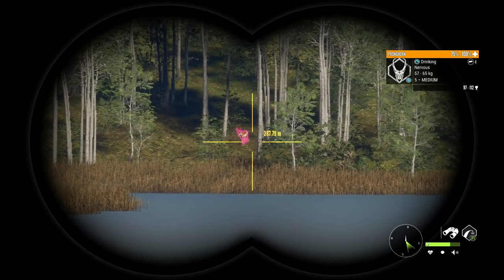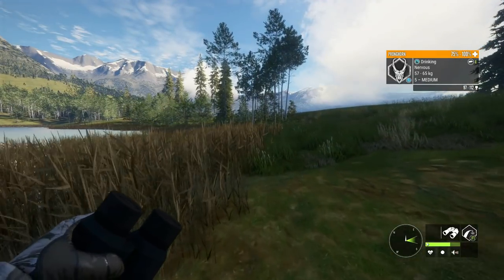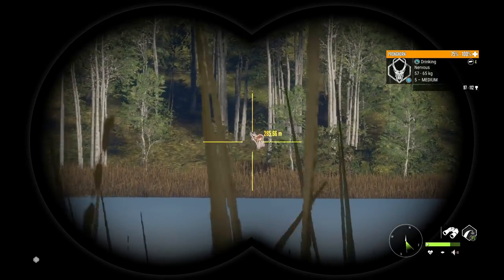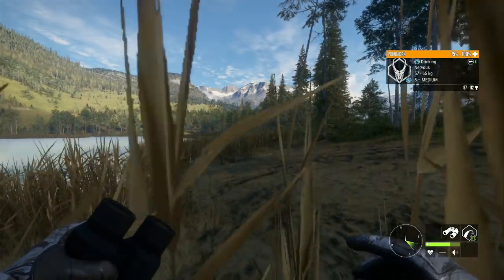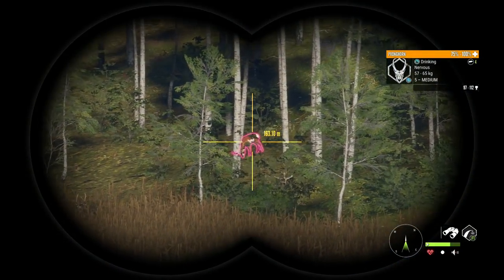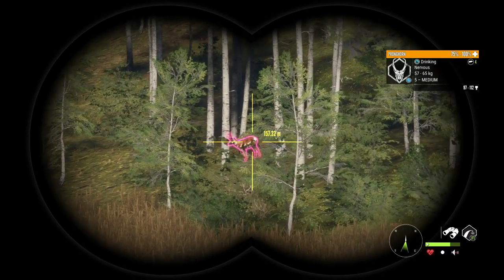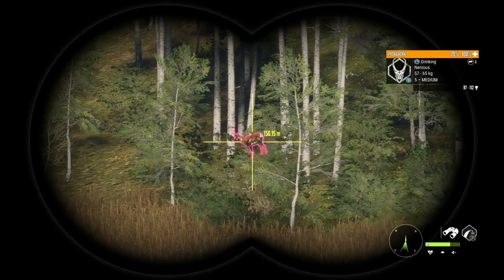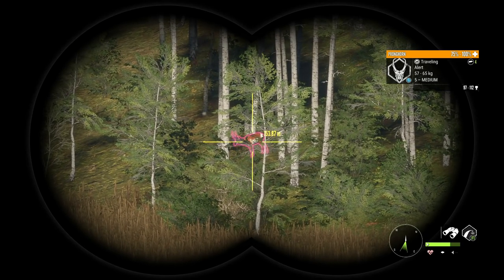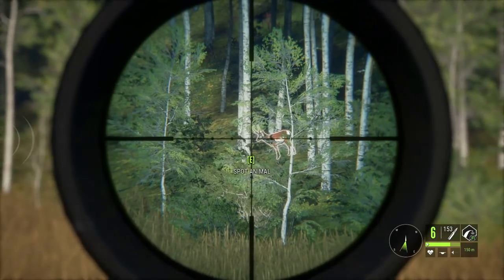Here we are for our second opportunity at getting a diamond with the .223. This guy I ended up spooking when I ran up here, so he is nervously drinking. He's got a pretty good estimate of 97 to 112 — I think there's a decent chance he could make diamond. The closer I get to him, the more I'm starting to think these might be the smaller horns that just barely make diamond and can also sometimes troll, so I'm a little worried. We got trolled on the goat, hopefully we won't get trolled on the speed goat.